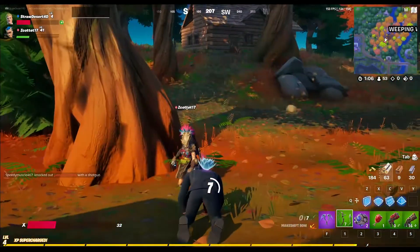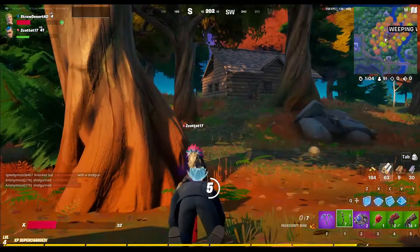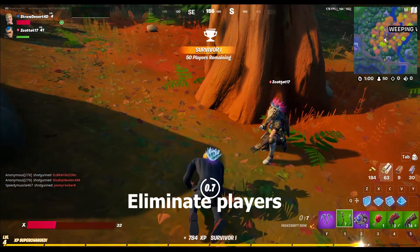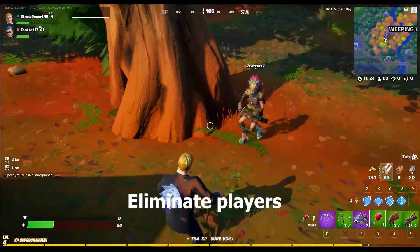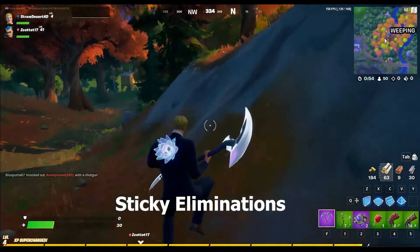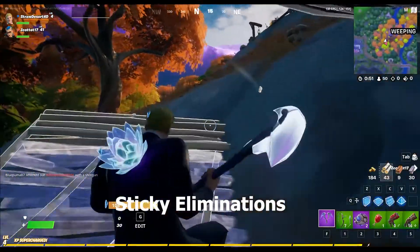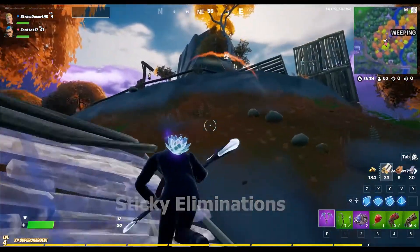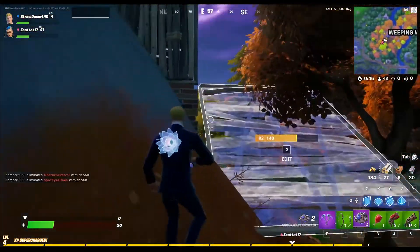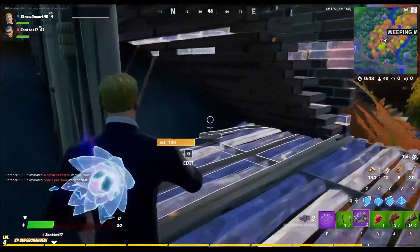Total player eliminations: 500 total, starting at 5, then 25, 250, then 500. Sticky eliminations: 3, 10, 25, 50, and 75. Sticky eliminations involve crafting certain types of bows using specific materials.